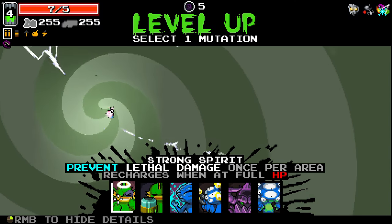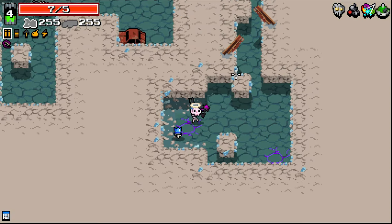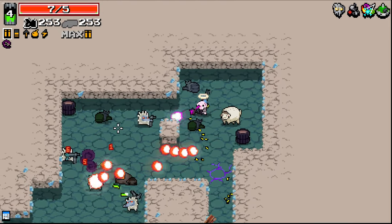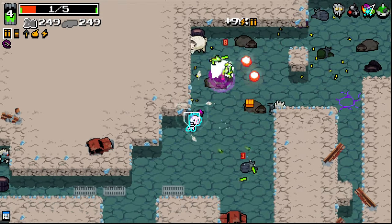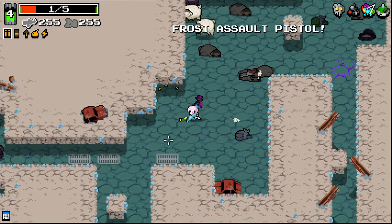This is tricky, because Strong Spirit's obviously a good one, but I should really take Scarier Face. I'll take Strong Spirit for now — we are trying to survive. Scarier Face is one of those ones where it's very good, but I feel like once you get late game, it doesn't really matter that much because the weapons are just that strong. That's an assassin — I did not see that assassin. I'm already glad that I took it.